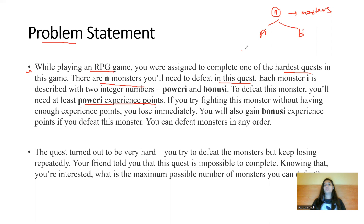To defeat any monster you need to have enough experience points. If you try fighting a monster without having enough experience points you will lose immediately. For example, suppose a monster has 150 power points and you only have 100 experience points — you can't defeat that monster. You always need to have experience points greater than or equal to the monster's power.